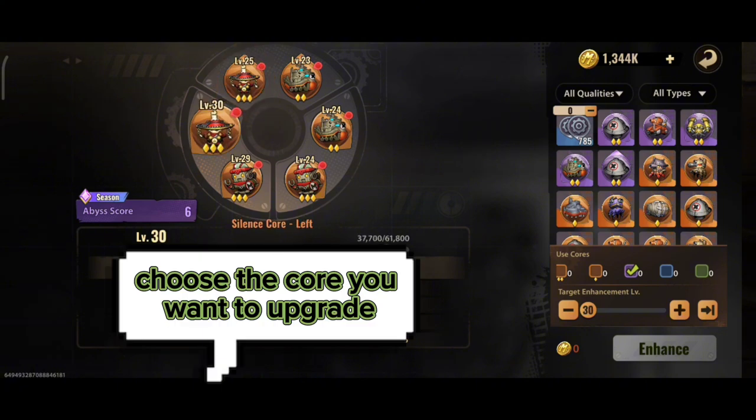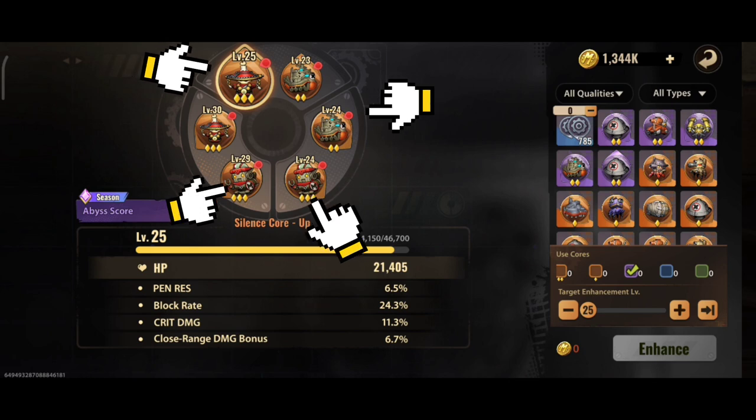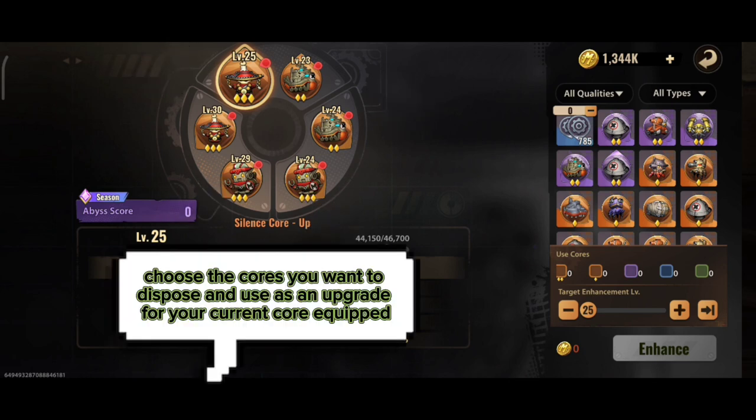Choose the core you want to upgrade. Choose the cores you want to dispose and use as an upgrade for your current Core Equip.